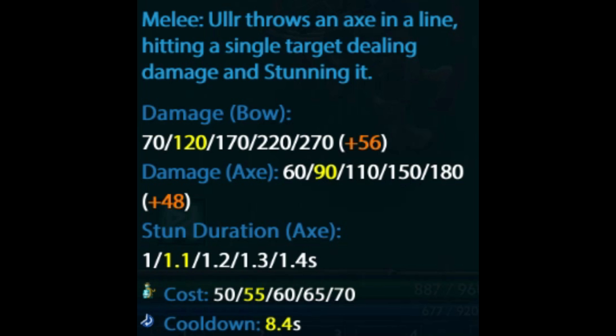Also, the cooldown is bullshit — it should at least double that, I swear. In Axe stance, his one is a single-target stun with a range of, I'm not kidding, 69 meters. You can test that out for yourself.